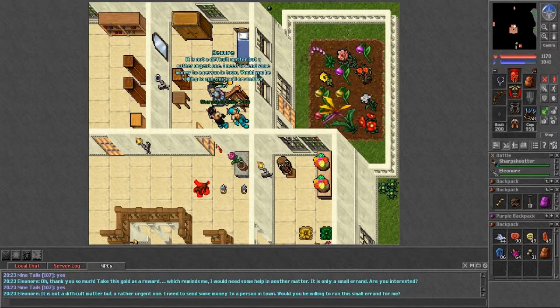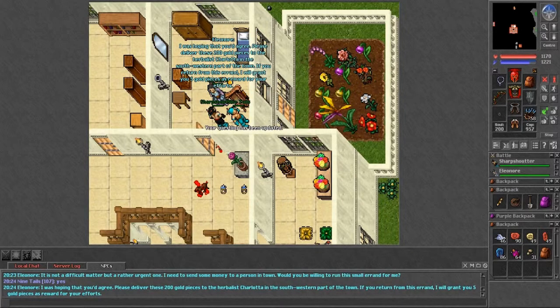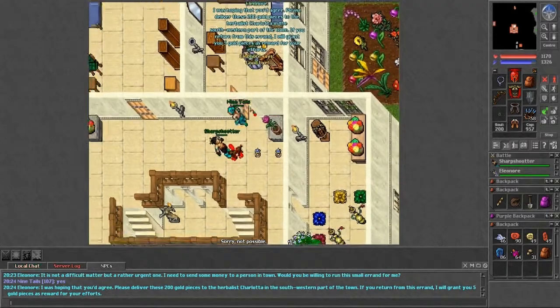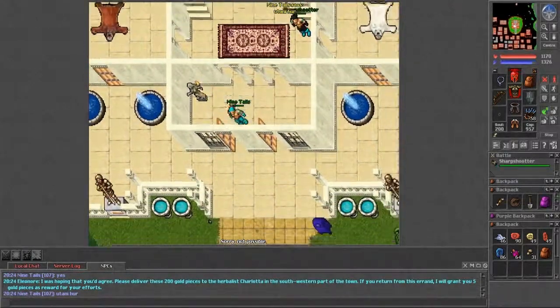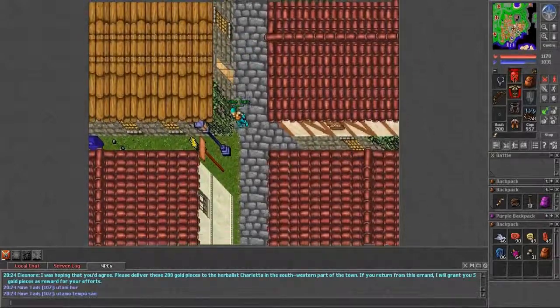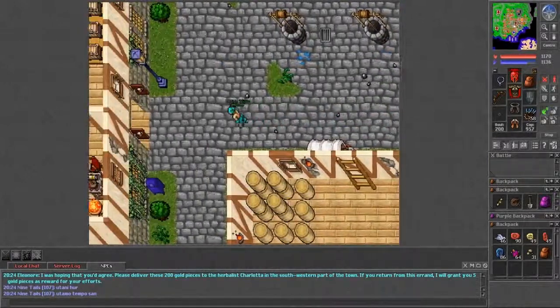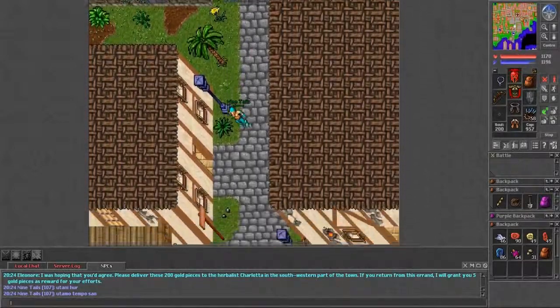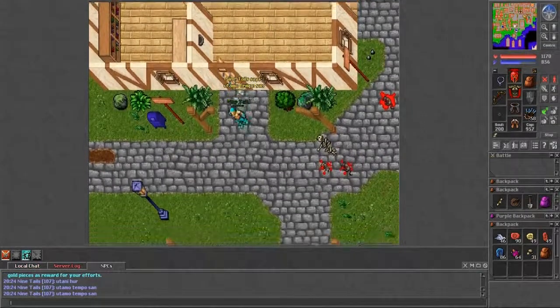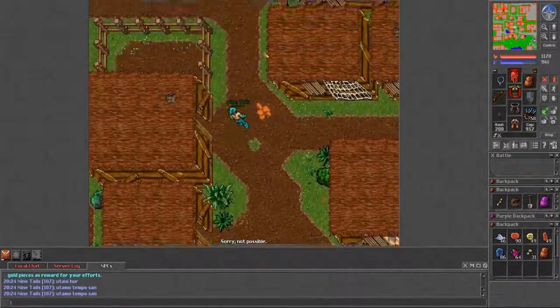This triggers another mission. Eleanor needs to send 200 gold to a person in town and asks you to deliver it. The reward is five gold pieces — she is so generous! Head southwest in town to deliver it. I believe it's one of the herbalist or shallots houses.